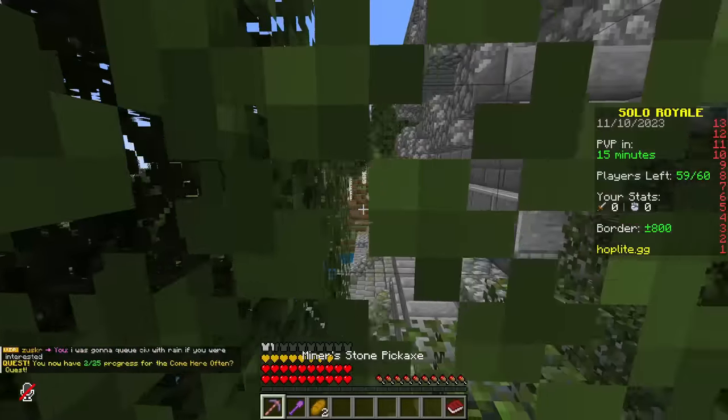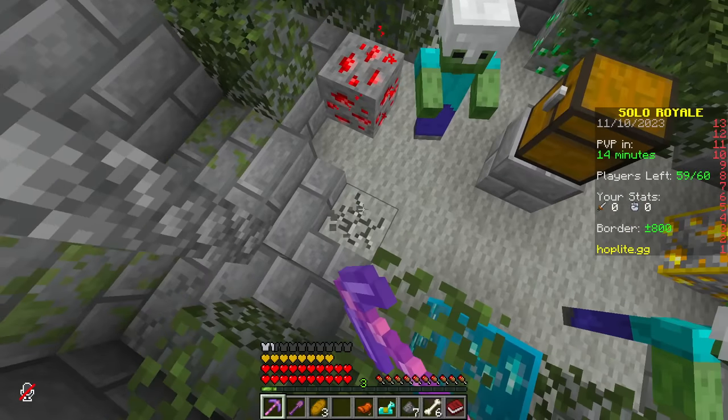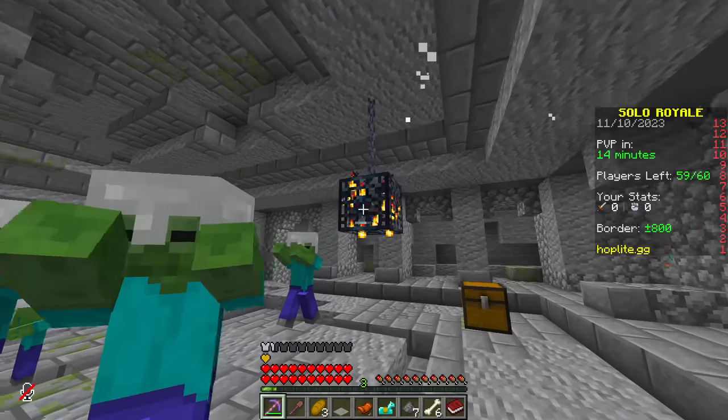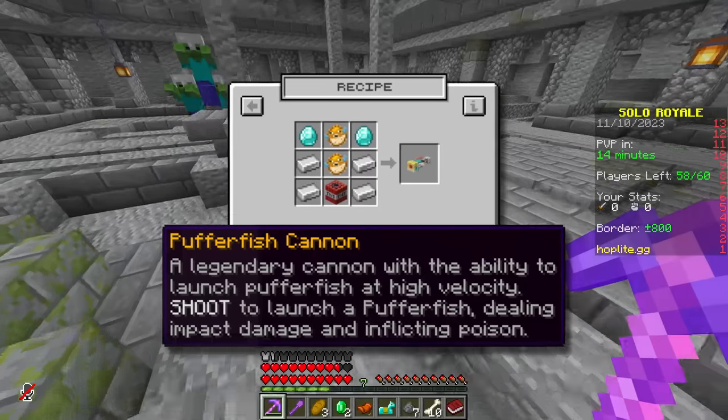Yo, what's good everybody? Welcome back to another Hoplite video here on the Lachie channel. If you haven't already seen my past two videos, I am currently on a quest to craft every single legendary weapon on Hoplite to determine which legendary weapon is ultimately the best in the game. So far we've done the Emerald Sword and the Lich Staff, and in this video I think we're just going to do a clean rush and just go for the Pufferfish Cannon.